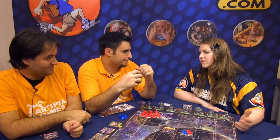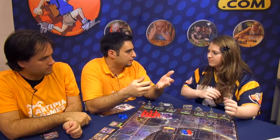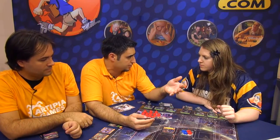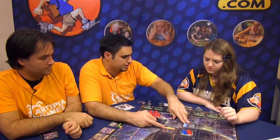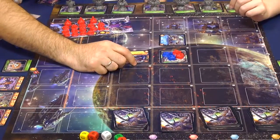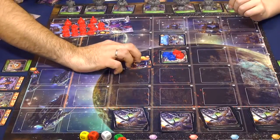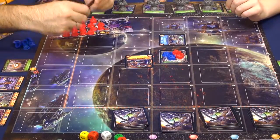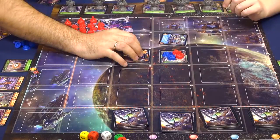Once you place a facility card, you receive its ability. For example, this one allows you to discard a facility card from your hand and get credits equal to its base cost. Each card has a unique ability, and there are lots of cards in this game, each with unique artwork and ability.